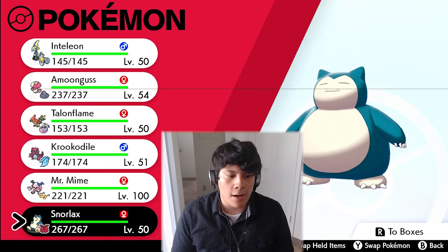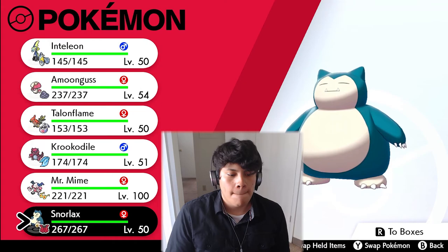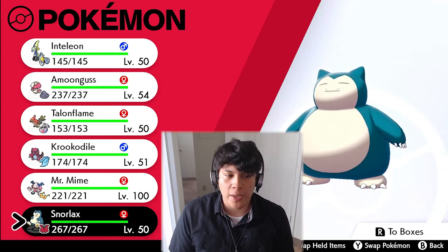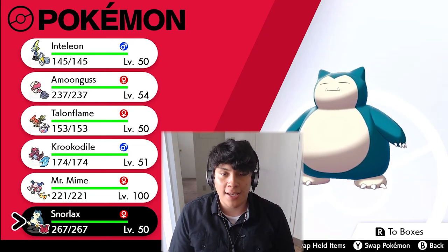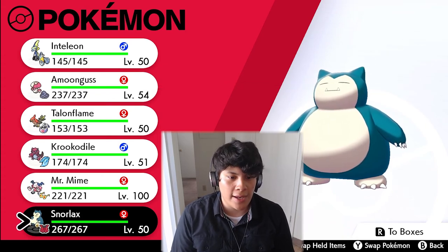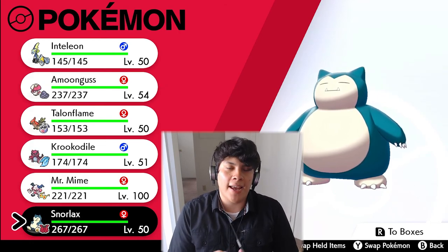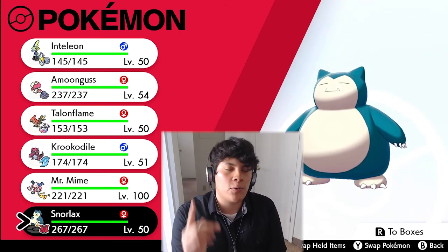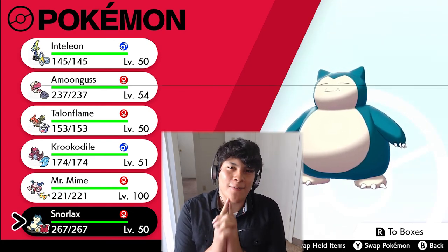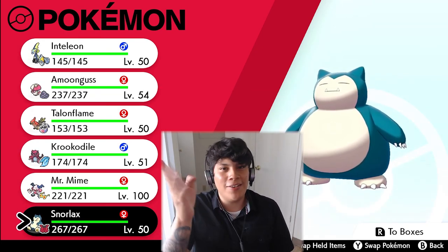Every time I do a team builder I try to switch it up with Pokémon people aren't going to see coming — like Mr. Mime, and Snorlax which isn't used as much as it used to be, and Talonflame which you occasionally see but isn't straight-up OU like Rillaboom or Cinderace. Make sure you leave a like, comment down below, and subscribe for more Pokémon Sword and Shield Wi-Fi battles and team builders. I'll see you Friday for a very special Wi-Fi battle — stay tuned!